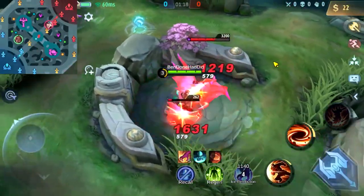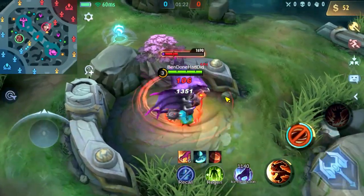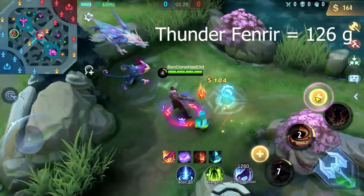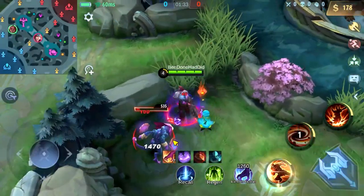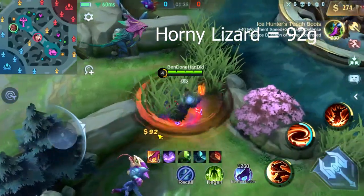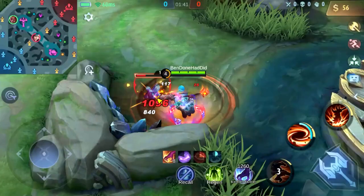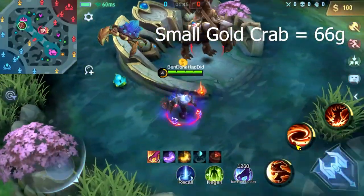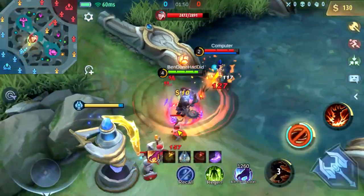Moving across the jungle into the blue buff: the small blue buff monster is worth 22 gold and the large is worth 104 gold, making 126 gold total. Moving on to the lizard, that's 92 gold. Then moving to the gold crab — the small gold crab is worth 36 gold, but you actually get 10 gold per second for a few seconds, so it's about 50 to 60 gold worth.